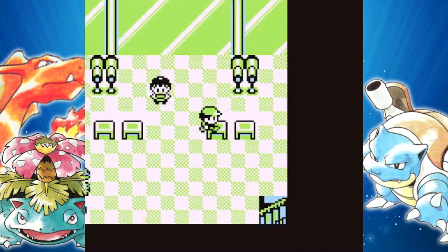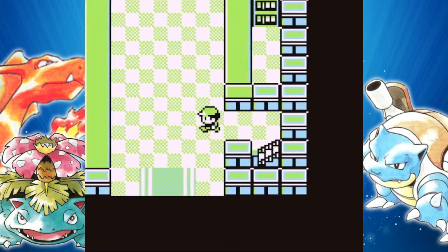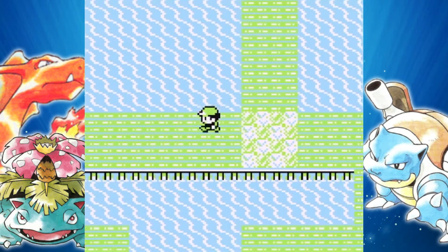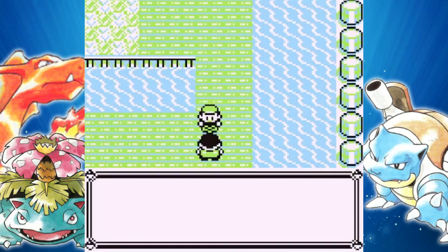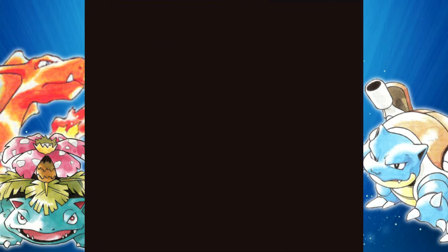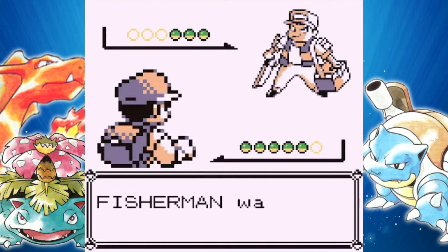I did stock up on more super repels and lemonades while I was off camera, and in between cuts I picked up the Fire Stone, like I said I would. Now we are going to be fighting a bunch of fishermen, which is not good because we have Pixie out here. Luckily their Pokemon are going to be pretty low leveled because you can actually come to this section of Route 12 before you even go to Celadon.